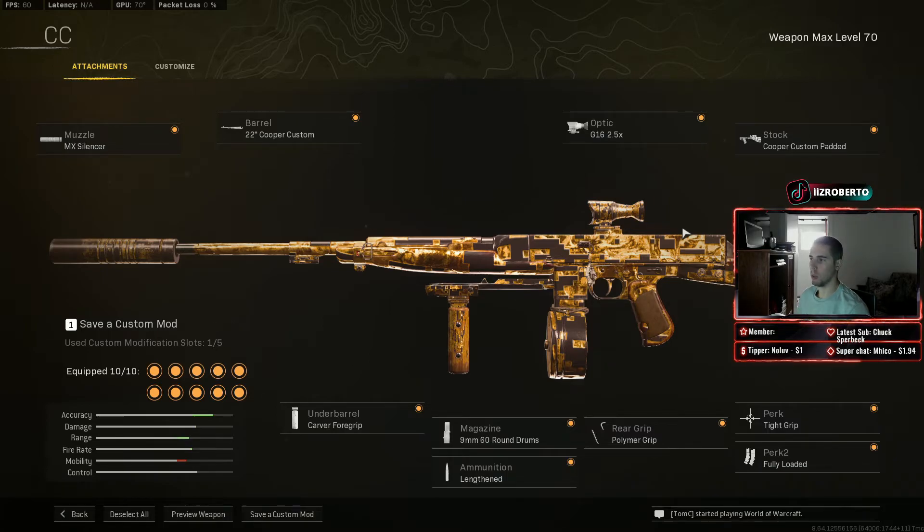This gun has absolutely no recoil. It's the best assault rifle on Rebirth Island and Fortune's Keep for that mid to long range. If you're playing Caldera at super long range, this is not the gun — but for mid to long range on Fortune's Keep and Rebirth Island, this is the best assault rifle in the game in my opinion.